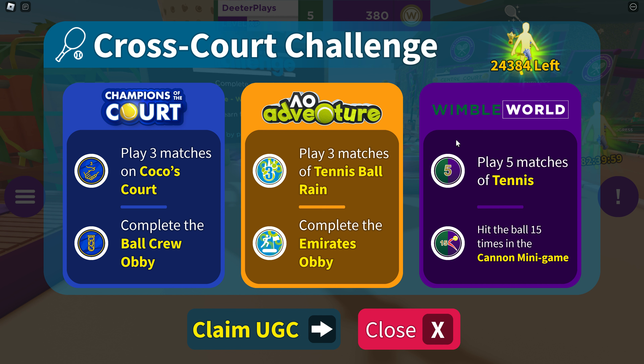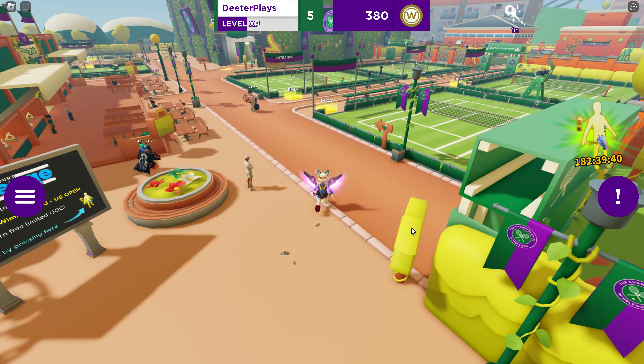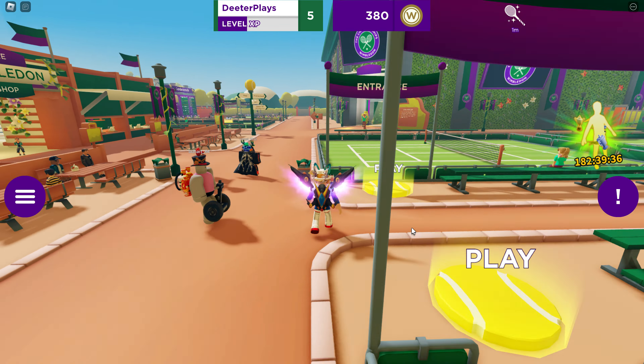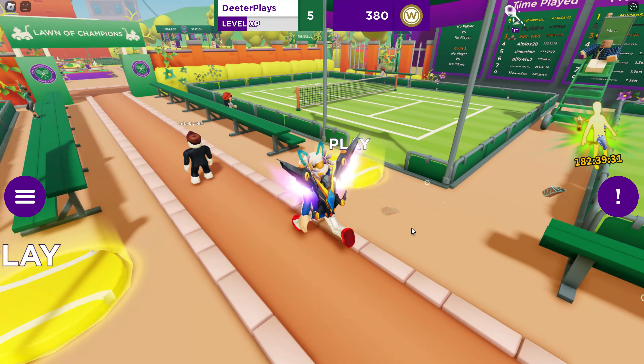The game featured in this video is the third one, Wimble World. Each of the games has little teleporters to the other two games. Once you get all the tasks done, you can claim the item — there are still about 25,000 available as shown in the upper right. You just click 'Claim UGC' and get a drop-down to grab the item for free.